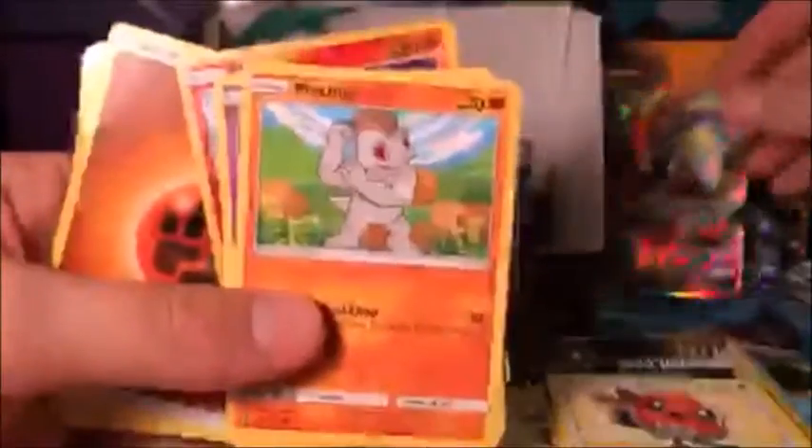Gothita, Aether Paradise — nothing great out of that pack. Dropping packs everywhere! Pack twenty-four: Machop, Trubbish, Oricorio — oh, Tapu Koko! We got it! Tapu Koko — that's six regular GXs and still no full arts or secret rares. That's very odd. So far our pulls are: Tapu Koko, Toxapex, Wishiwashi, Lycanroc, Metagross, and Turtonator.